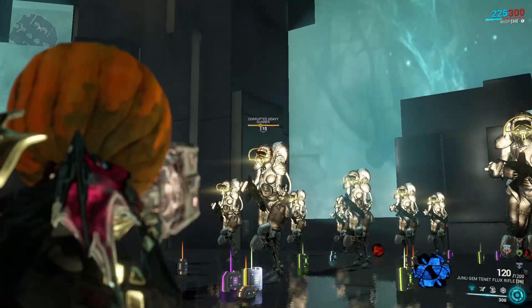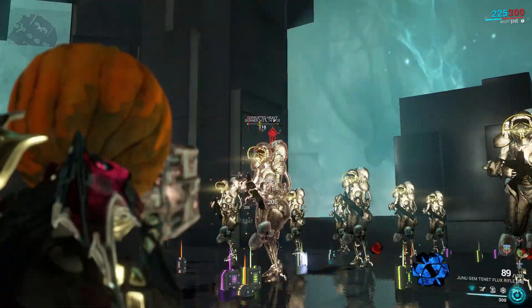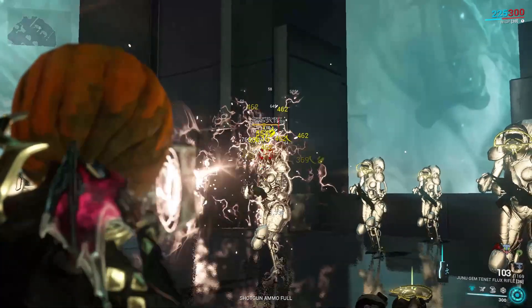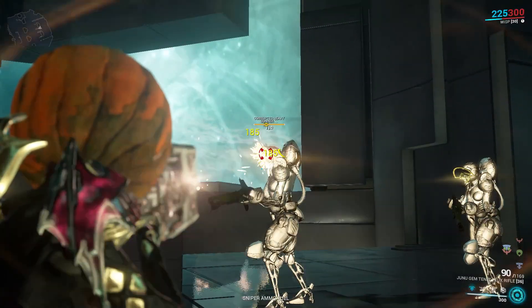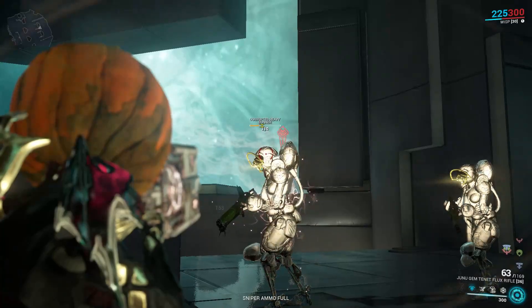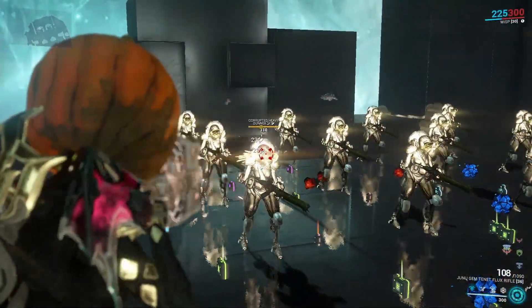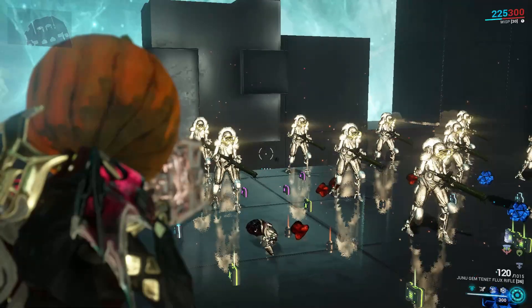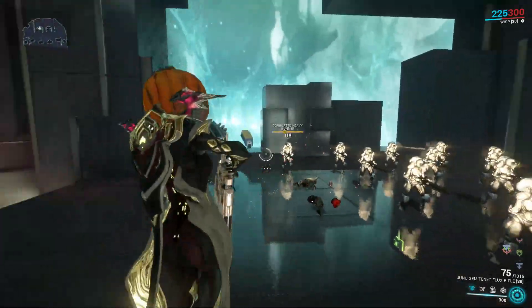Level 110 corrupted heavy gunners have a lot of ferrite armor, so it's pretty tough to get through. I dumped about 40 bullets into one and got it to 65 health — the viral slash is what does pretty much all the work. You can see 10 viral procs and 6 slash procs; the status chance is very high, proccing a lot. This is a cheapo, easy-to-acquire build — nothing special. You'll keep spraying through the target and the slashes definitely catch up.